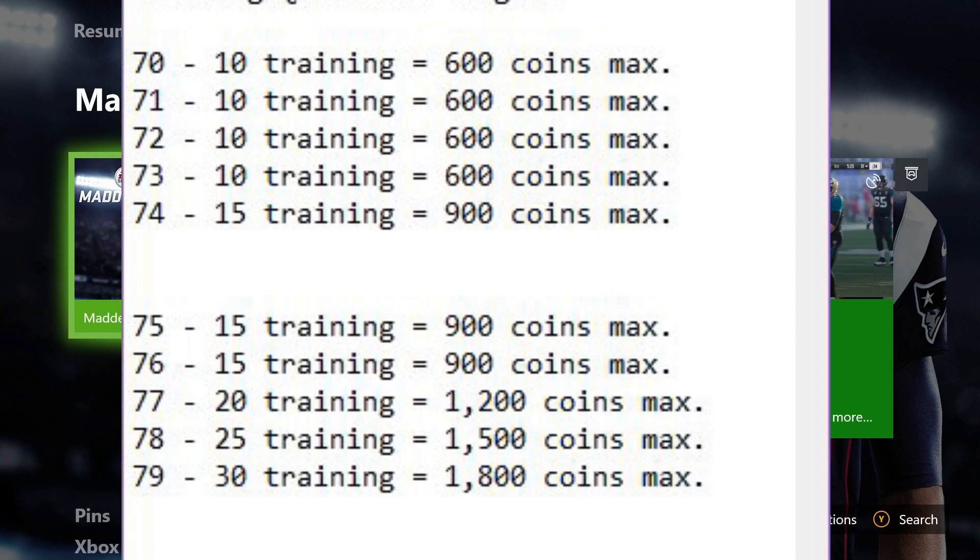In this video I'm going to show you exactly what you see on this key right here — every single overall from 70 to 89 — and what range you want to be sniping cards in to get that ratio of one training point for 60 coins.